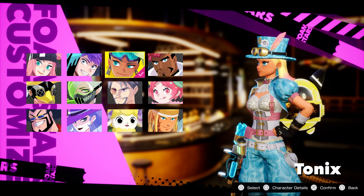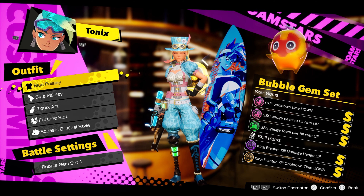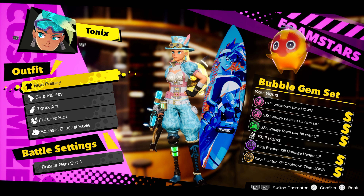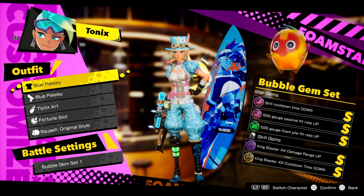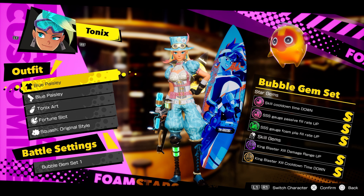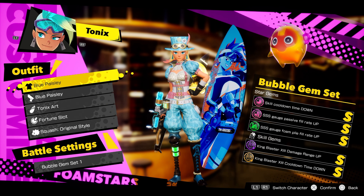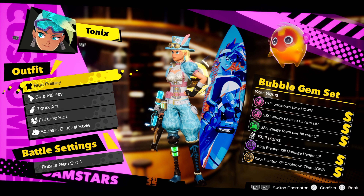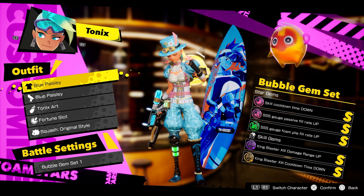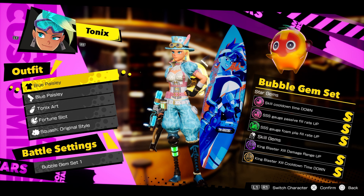For the best gems to run on Tonix, the majority of my gems are focused towards King Blaster — mainly to get King Blaster faster. I also have a skill gem that increases the damage range, which makes the circle that appears when King Blaster locks onto someone have a bigger radius, meaning more foam support and more foam coverage.